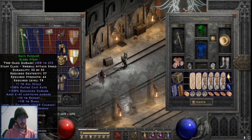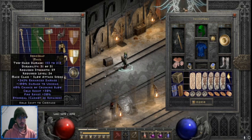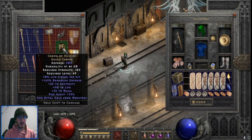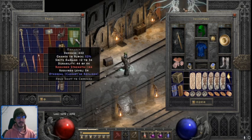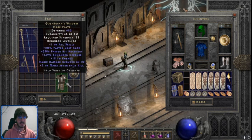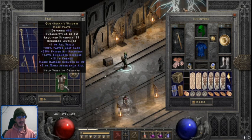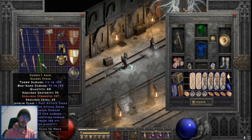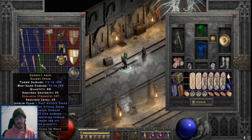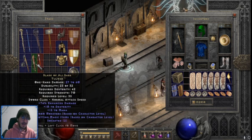Weapon-wise, we got a Naj's — obviously good for teleport. We got a Ribcracker for melee druid. Ethereal Bone Snap — good for a low-level dueling charge paladin. IK Maul, IK again. We got a Crown of Thieves — great for low-level mercs. Titan's Helm good for mercs. An ethereal Monarch good for an offhand swap CTA if you're not using a Monarch on your regular hand, just for the lower strength requirement. Regular Monarch, Moser's — which is nice. We got Q-Higgins; before I found a Viper Magi, I'd definitely use it — plus one skills, 20% FHR, very fast hit recovery. It's nice.